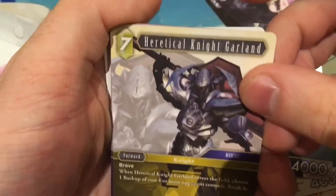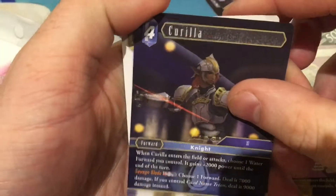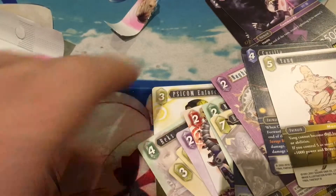We have the Arcanist, the Heretic Knight Gurland, and Nagi. We have Karelia. Ooh, another hero rare — we have Yang. So far we only have one Legendary, we have one pack left and we've pulled two Lightnings. Can we pull one more Legendary from the last pack?